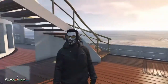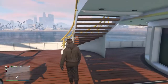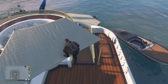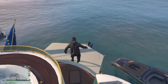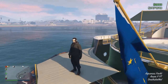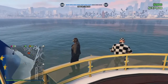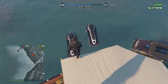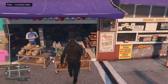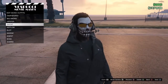As you can see, we've got the glasses and the headset on. The next thing is very important: you do NOT save it on your yacht or on your wardrobe, because the glasses will disappear. You have to go save it at a clothing store or a mask shop. Here we are in a mask shop — go to masks, press square, and save the outfit.